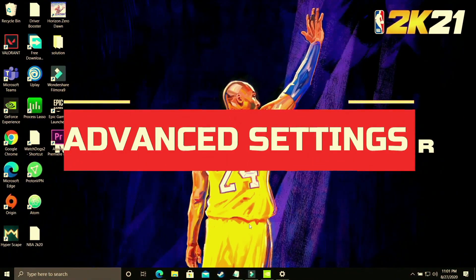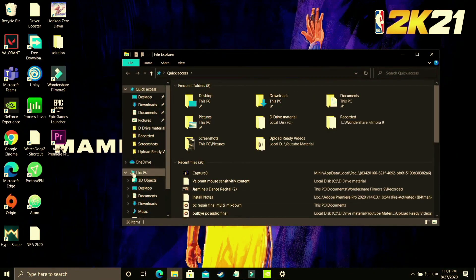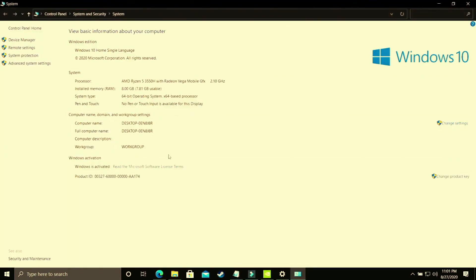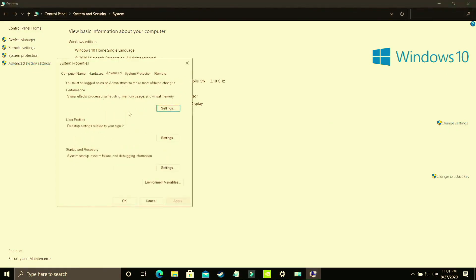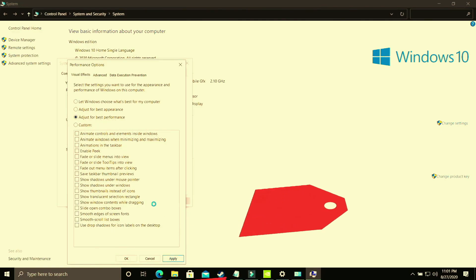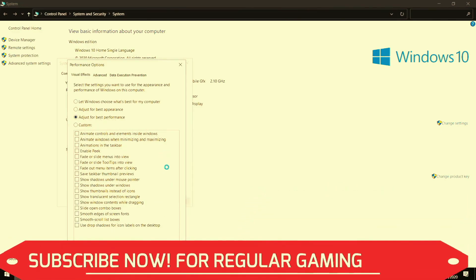In this step we'll be changing some advanced settings on your PC. Open File Explorer, right-click on 'This PC,' and go to Properties. Then go to Advanced System Settings, and under Performance click 'Settings.' This step is divided into two halves. For the first half, select 'Adjust for best performance' — by default it is set to 'Let Windows choose what's best for your computer.' Select 'Adjust for best performance' and apply the settings; it will take some time to apply throughout your PC.